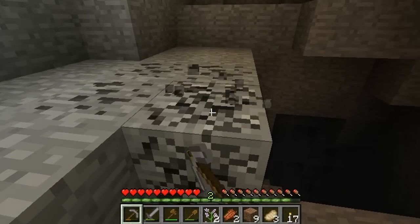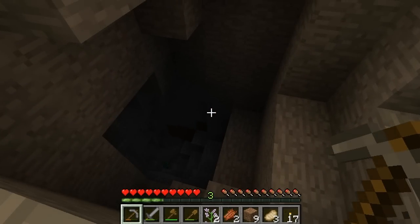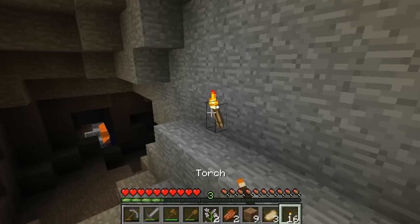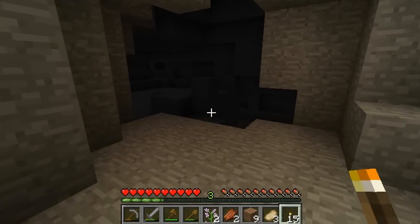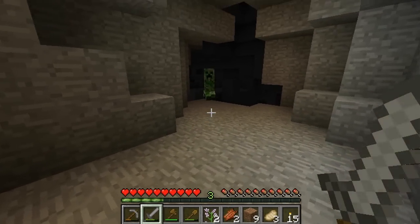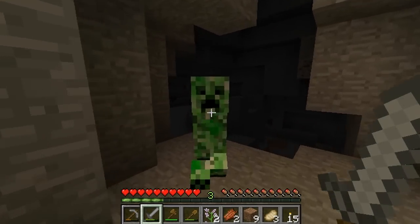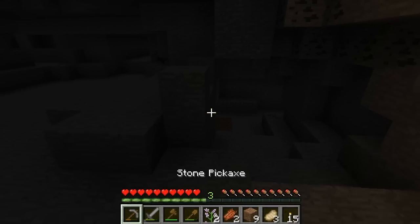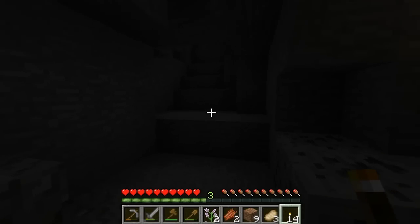Nice. I need to find some iron so I can get a bucket and get the farm system going. There's a zombie that way. This is a little bit easier to walk down. I'll throw a torch up so you can see. I'm trying to light up the area as I go — I really want to find some iron, that's the whole reason I came in here.